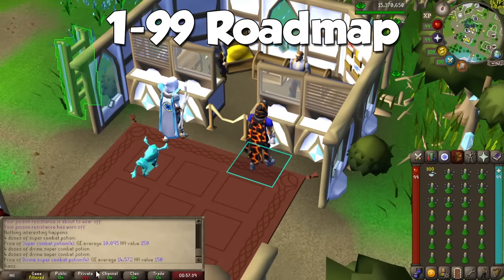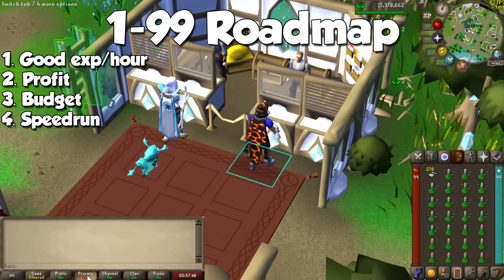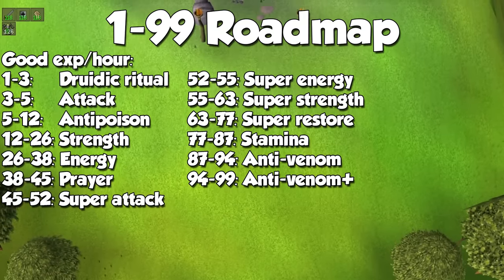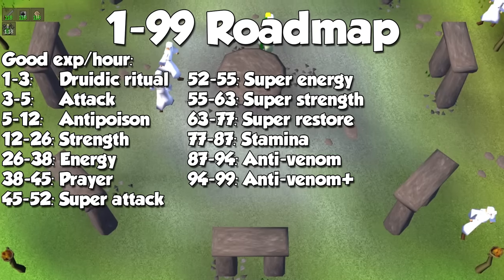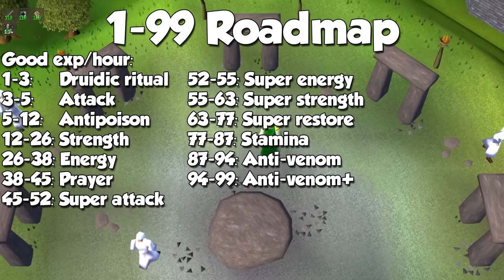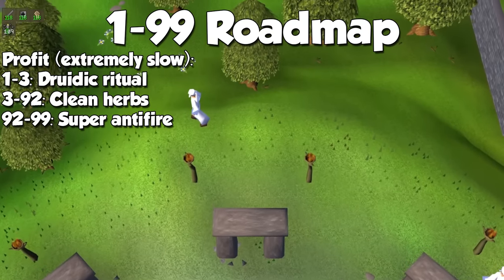What do I personally recommend to go from levels 1 to 99? Herblore is pretty expensive, so I have a few options for you: one for great XP per hour, another one for profit, another one for budget training, and just one more to speedrun this skill. For a fairly balanced road to 99, make Attack, Anti-Poison, Strength, Energy, Prayer, Super Attack, Super Energy, Super Strength, Super Restore, Stamina, Anti-Venom, and finally Anti-Venom Plus. We are excluding the Saradomin brew because it is actually pretty expensive. For profit, you will do one of two things: either automatically or manually cleaning herbs — additionally you can add them to vials of water — or casting Degrime on the highest level herb you can.